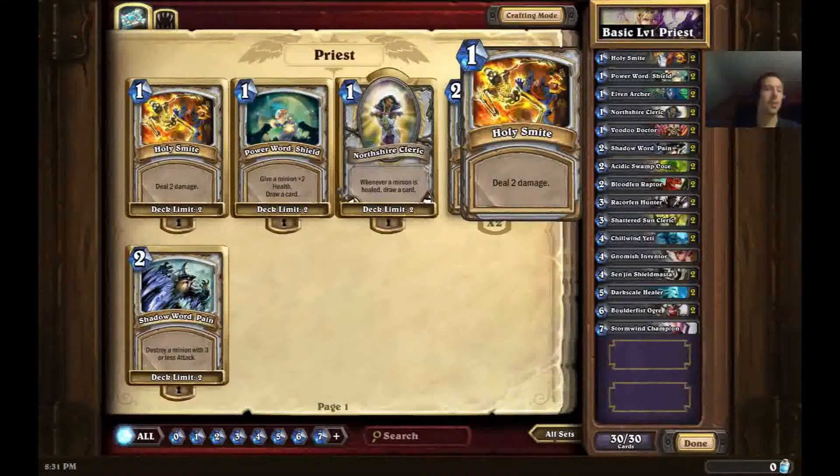The first card in the deck is Holy Smite. For one mana it allows you to deal two damage to any target on the field, but I only recommend using it on creatures unless you're going for lethal damage this turn. The reason is you want to control the board, especially as a Priest — don't let them have more minions than you. Hearthstone is in general a board control game. Save Holy Smite to destroy a minion that could be devastating, such as a Knife Juggler, which is a 3-2 for 2 that deals one random damage every time a minion gets summoned. That thing needs to go immediately.